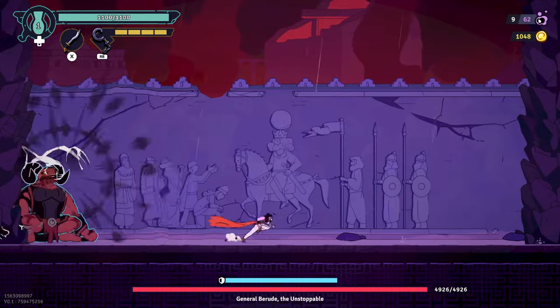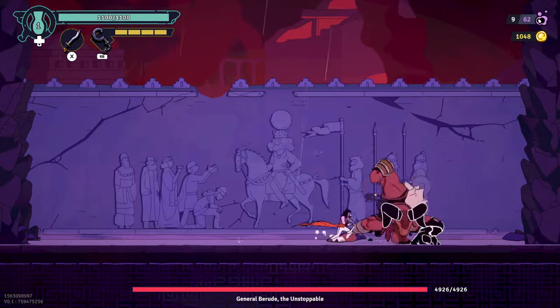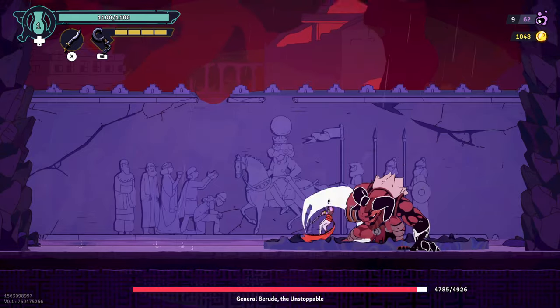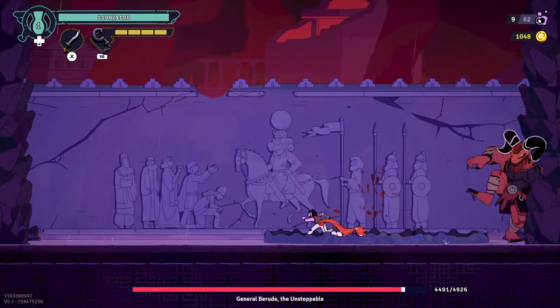Right away she's going for a charge. We're just going to dodge over that and then kick a rock into it, which will get rid of her shield. You need to watch out for those rocks — without them, it can take a lot of hits to get rid of her shield.